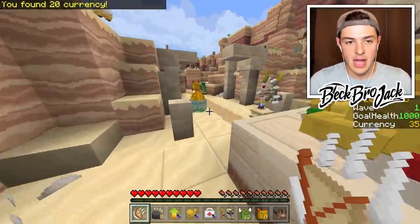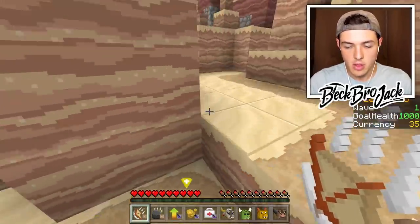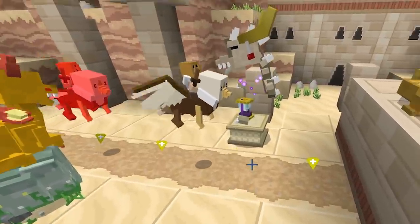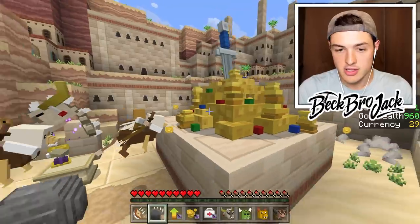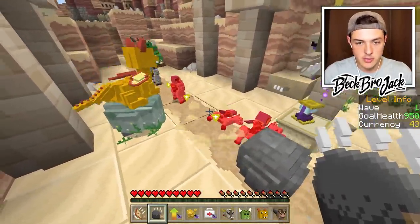Oh look, buried treasure - 20 extra dollars, nice. It looks like in this map they can come from two different waves, so we need to watch from the left and also from the right. They're coming through pretty quickly here. As soon as they get too close to my gold, I'll start losing health. That's why I'm just gonna place down a boulder here so that we can stop the little horsemen from getting through.